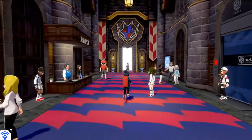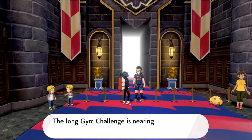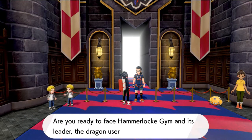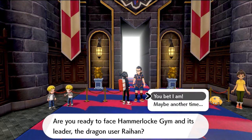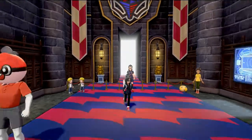So here we are in the Hammerlock Stadium. We've already been here before. All we need to do is go straight up and talk to this guy. 'The long gym challenge is nearing its end, I see. Are you ready to face the Hammerlock Gym and its leader, the dragon user Ryan?' Yeah. Please use the changing room to change into your uniform. Whatever you say, homeboy.